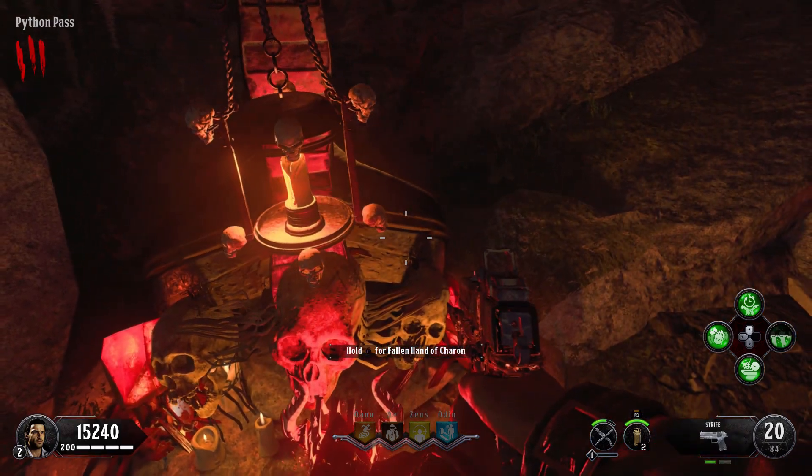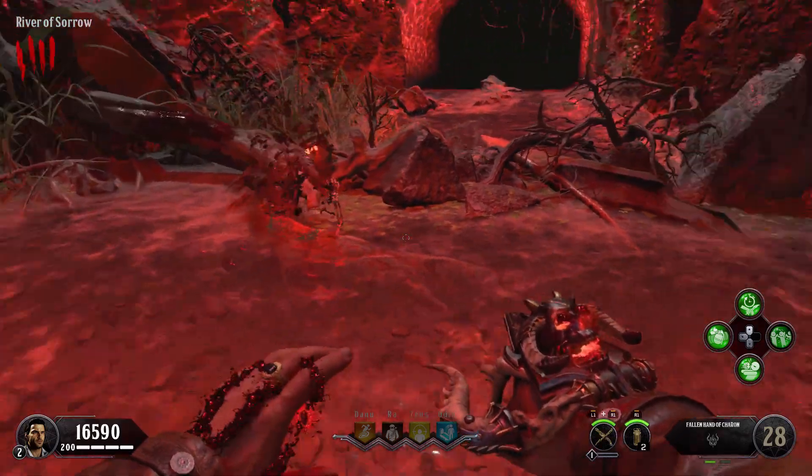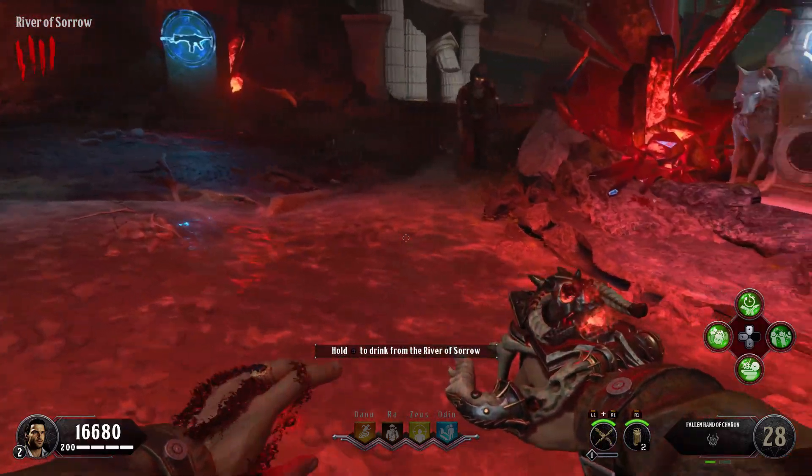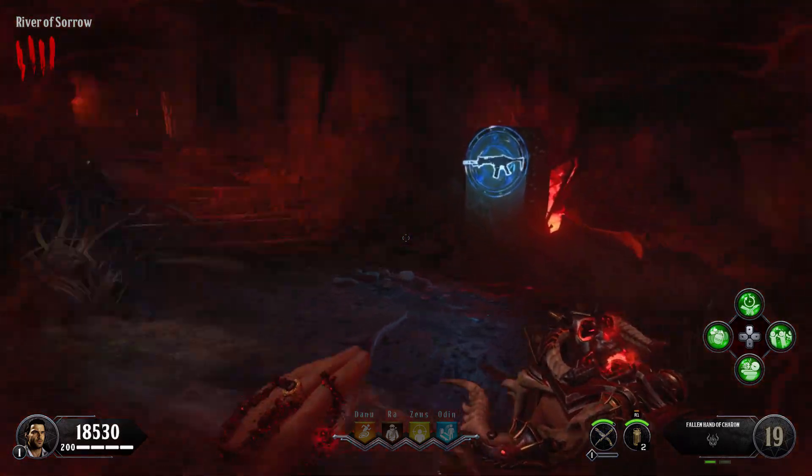Next up, we have the upgrade process and for this, you will need to kill about 15-20 zombies in the River of Sorrows. If you did this step correctly, you will now be able to drink from the River of Sorrows and that will grant you some sort of vision.